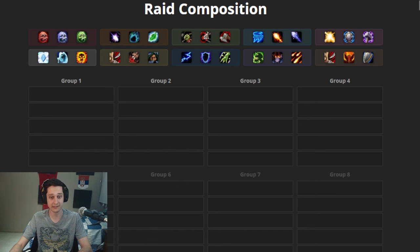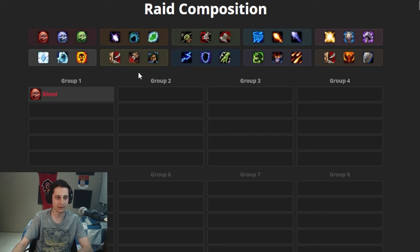We're gonna start with a main tank — the guy that's gonna be tanking the boss. We need somebody that can take big damage, and there are only two real options at the start: the Blood Death Knight or the Feral tank. Those are your only two options for a main tank.